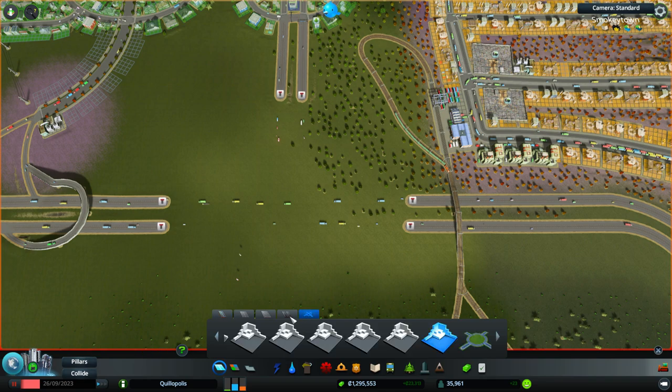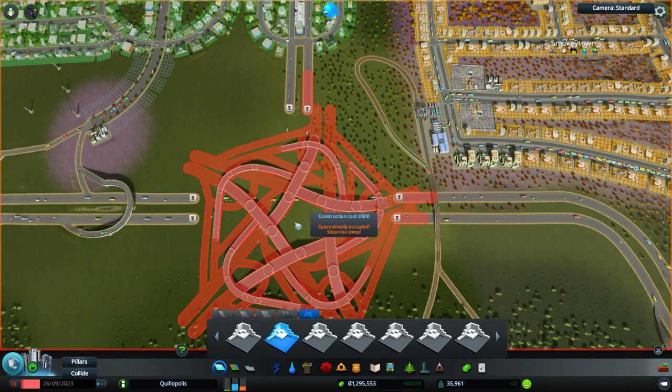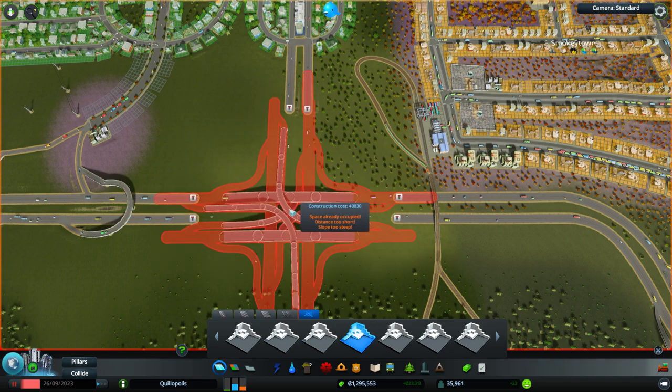We're going to go to the interchanges panel. Obviously we don't get our screenshots in here, but they are working on it. So let's see a few of these. Big diamond interchange — it's huge, really good throughput. This cool five-way one is awesome, but it's not what we're looking for. We might need a lot of room. Some of them are a little more compact though.